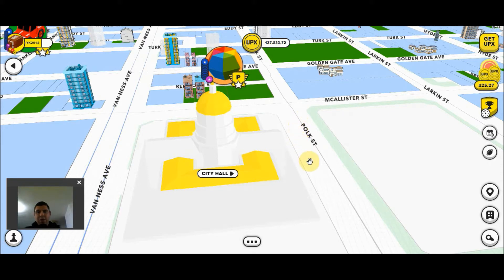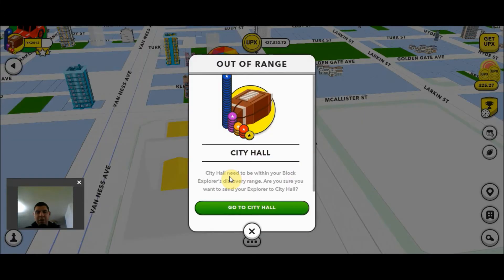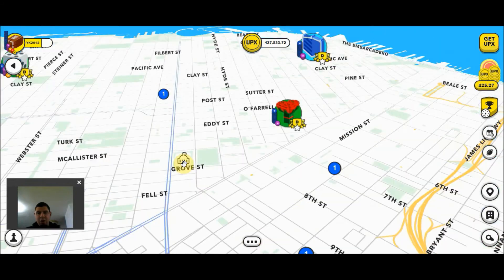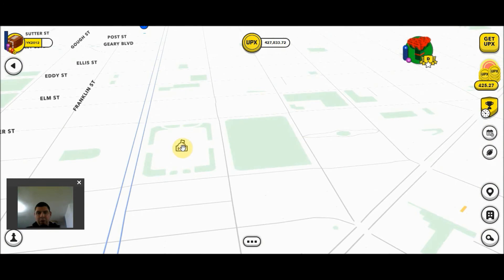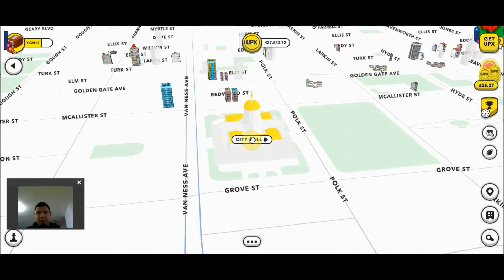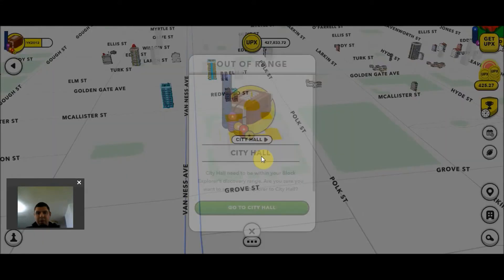Once you are in San Francisco, you are going to want to click on City Hall and send yourself there. In addition to the train station, you can also see that City Hall has its own icon. So I am going to zoom in here and click on City Hall and send myself to this property.